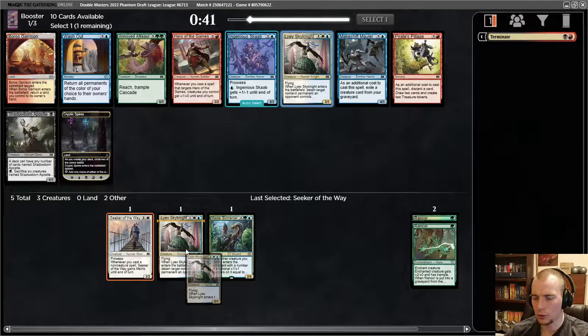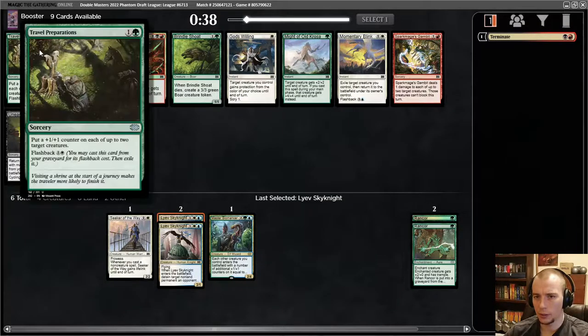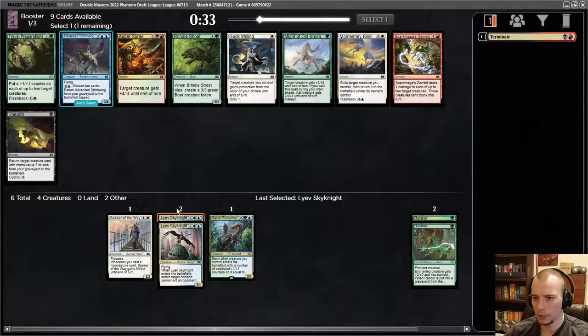Boros Garrison is also partly on color. There's another Sky Knight! I need to start picking up Cryptic Spires soon but for now let's just go aggressive creatures. There's the Flickerwisp — no land in this one. I could take Travel Preparations. Maybe it's better than the blink option; Travel Preparations is just a lot of value. I'm gonna take it.